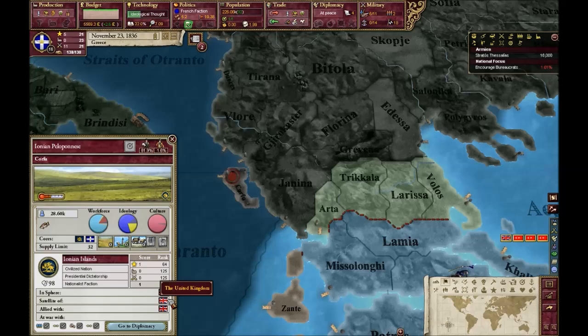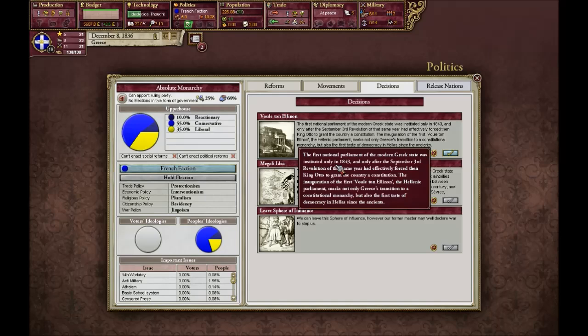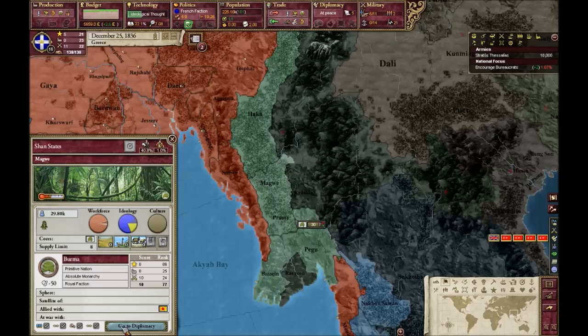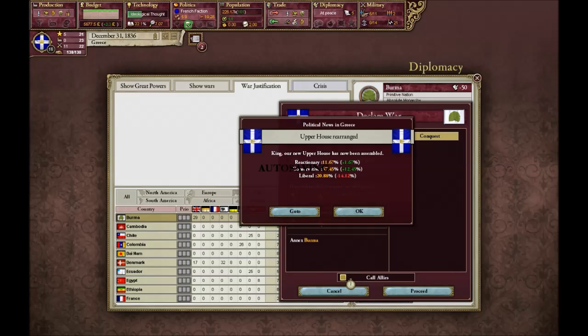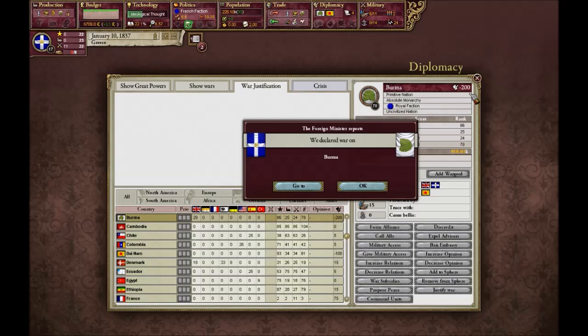The Union Islands are in the sphere of UK and actually are a satellite of UK. But I think you can get some decision that gives you them back — I'm not sure. I think you need nationalism and imperialism. So let's declare war and call UK. Let's see if they're going to join. And there we go — a new year. They're likely to join, and great, they joined.